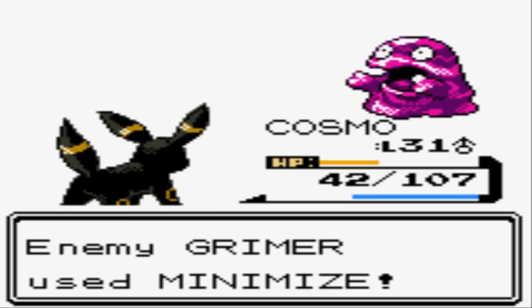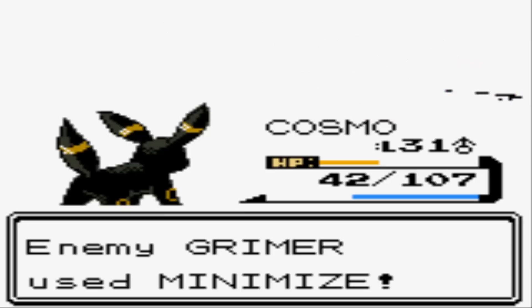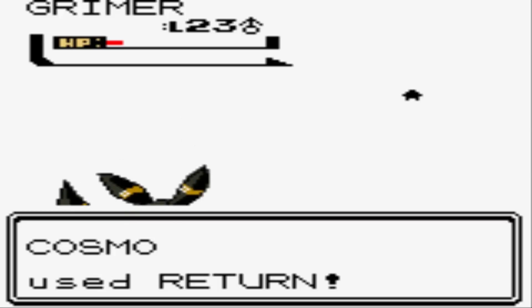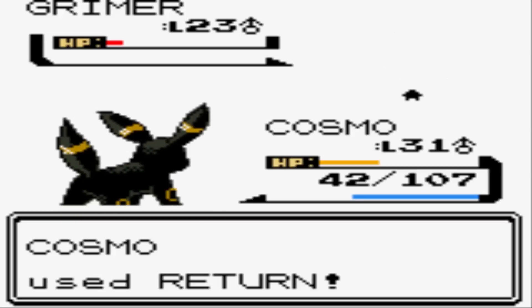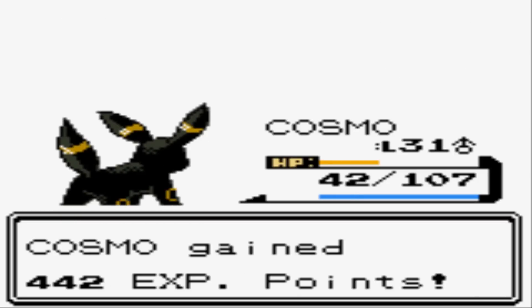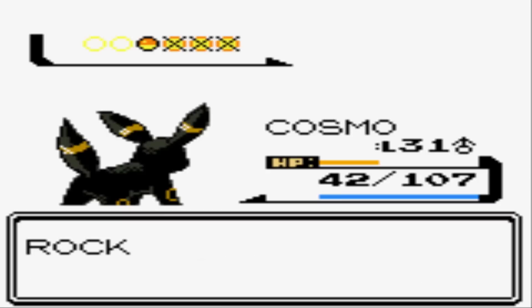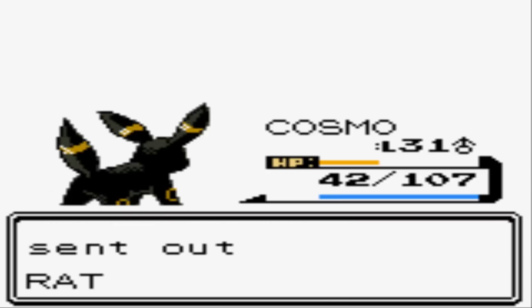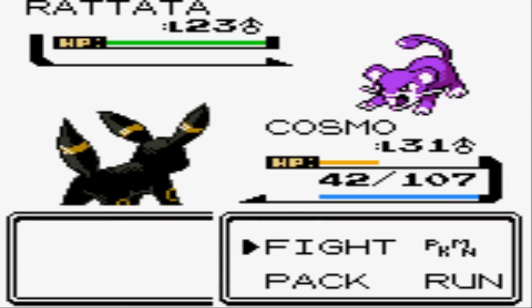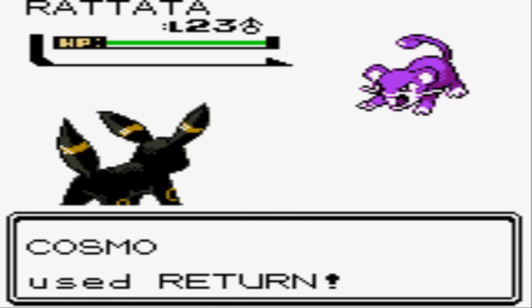Not quite a one-hit KO, and he uses Minimize — I hate this move. It's going to boost his evasion. Minimize is kind of the same thing as Sand Attack — instead of lowering your accuracy it boosts their evasion. And of course there's a Rattata to round things out. He wouldn't be a Team Rocket Grunt without one. Return — should be a one-hit KO. And yeah, we're on the third floor now, we gotta get up to the fifth floor to finish this thing.